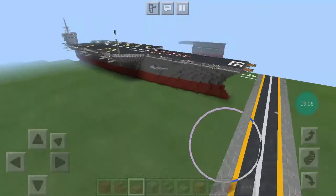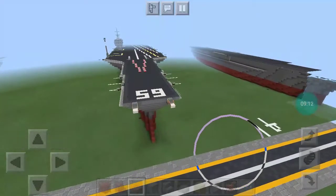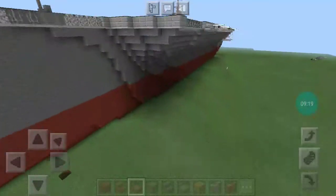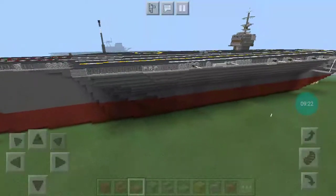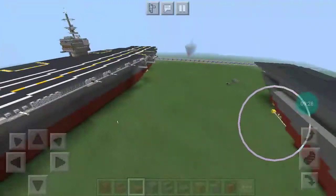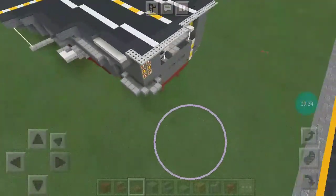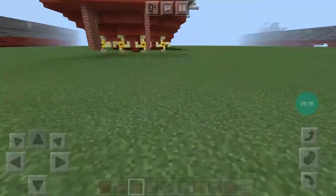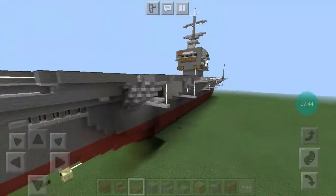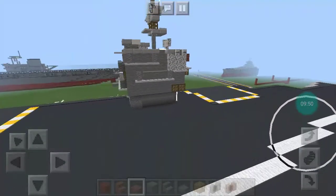And then moving on, I have USS Enterprise CVN-65. I really like how she turned out — she's very, very detailed and nice looking. She may or may not get a tutorial depending on how I do. She is huge and I am on Pocket Edition. I really liked how she turned out. Here's the island — it's a bit small, so I might rebuild it soon.